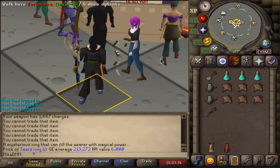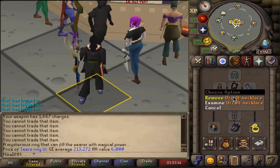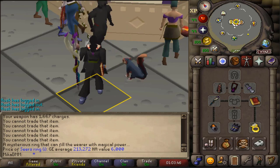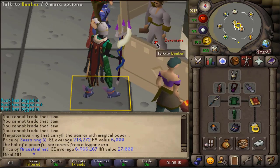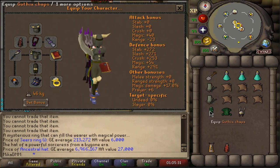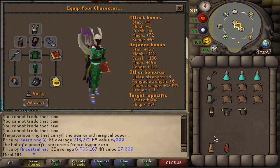The 25 mil gear is a couple of upgrades. We go basically from full void and trident and nothing else, to Trident of the Swamp, occult necklace, mage's book, eternal boots, seer's ring, and tormented bracelet. Originally I thought I'd take full tank gear, but really I don't take damage in Barrows just because of my stats on the account. For Arim I think I want to have the highest mage bonus — that way I really don't need to bother switching off my gear.